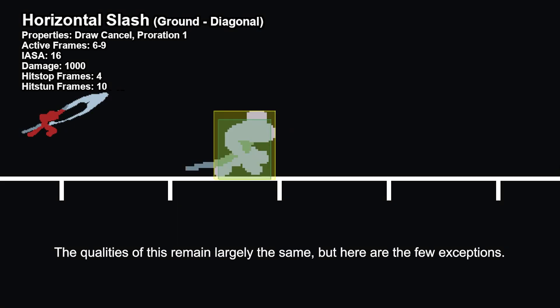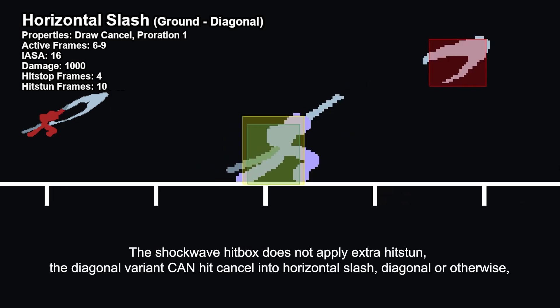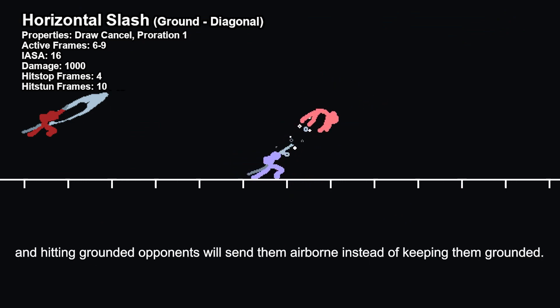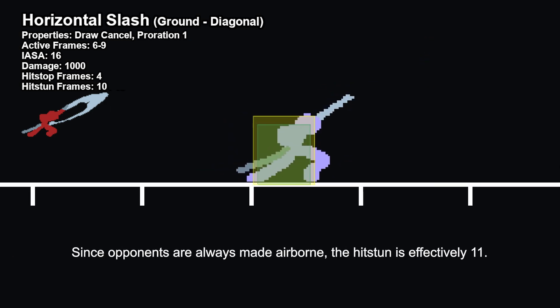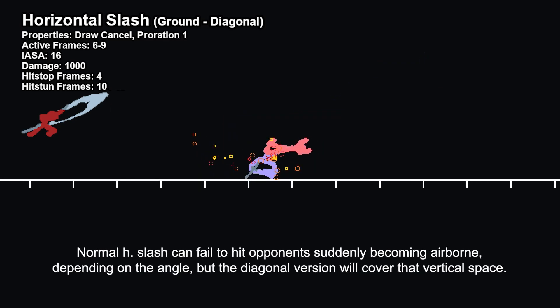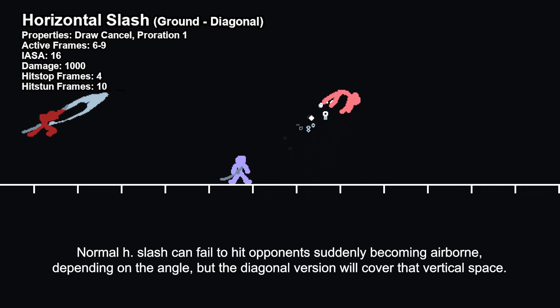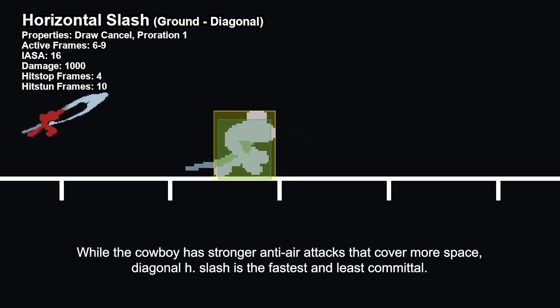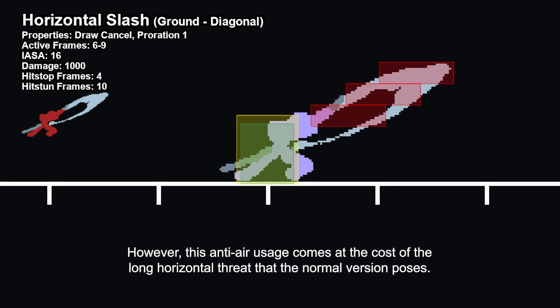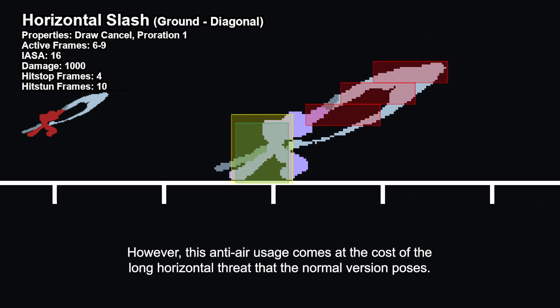But what about the diagonal version? The qualities of this remain largely the same, but here are the few exceptions. The shockwave hitbox does not apply extra hitstun. The diagonal variant can hit cancel into horizontal slash, diagonal or otherwise, and hitting grounded opponents will send them airborne instead of keeping them grounded. Since opponents are always made airborne, the hitstun is effectively 11. Also, the diagonal version does not share hit decay with the normal version. Normal H-Slash can fail to hit opponents subtly becoming airborne depending on the angle, but the diagonal version will cover that vertical space. While the Cowboy has stronger anti-air attacks that cover more space, diagonal H-Slash is the fastest and least committal. However, this anti-air usage comes at the cost of the long horizontal threat that the normal version poses.